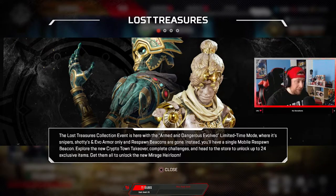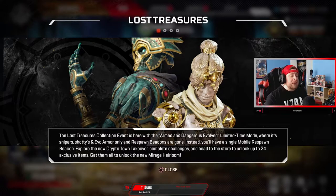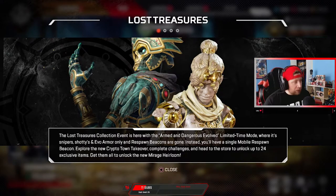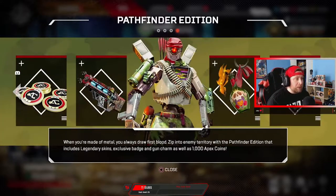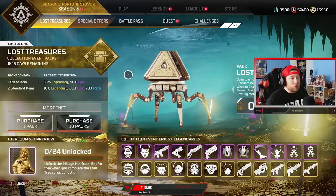So Lost Treasures — the Lost Treasures Collection Event is here with the Armed and Dangerous Evolved limited time mode, where it's snipers, shotties, and evo armor only, and respawn beacons are gone. Instead you'll have a single mobile respawn beacon. Explore the new Crypto town takeover, complete challenges, and head to the store to unlock the 24 exclusive items. Get them all to unlock Mirage's heirloom — and believe me, we are gonna do that. We already checked out the dev stream, we got the prime loot, we got the Pathfinder edition.